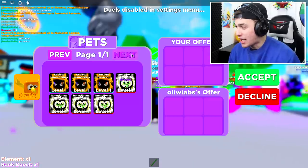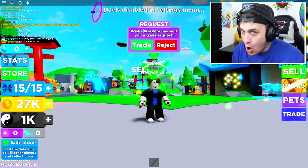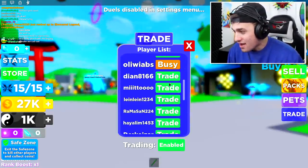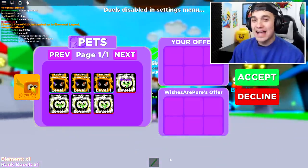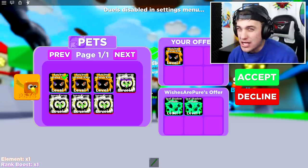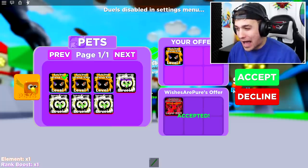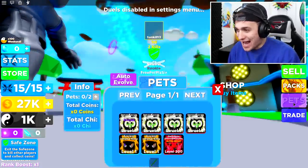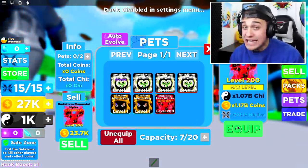Another trade request is coming in from somebody named Wishes Are Pure — let's see just how pure these wishes are. She let the trade go, then traded me again. Let me put my ancient inferno kitty in. A teal shadow dragon? Wait — what is she giving me? A dark storm elemental hydra! Is this real, or is she going to decline? Oh my goodness, she actually just gave me a dark storm elemental hydra ultra beast shiny pet!